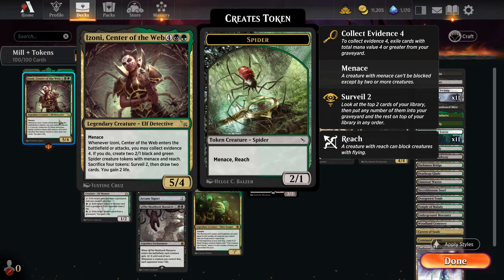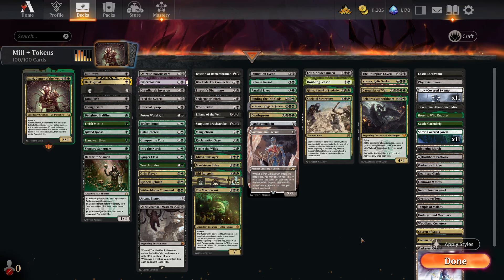She comes in and you can collect evidence - exile CMC 4 from your graveyard - and if you do, you create two black and green spiders with menace and reach. She does that whenever she enters the battlefield or attacks, which I call a titan ability. It's pretty apt since she's six mana - just like Sun Titan and Grave Titan, entering and attacking to do the same thing. Then you can also sacrifice four tokens to surveil two, draw two, and gain two life.